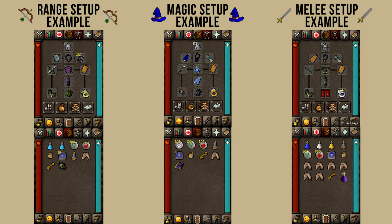With every inventory setup I'm showing you, I'm also bringing a dusty key. If you have 70 agility, you do not need to bring the dusty key because there is a pipe shortcut that will get you straight to the blue dragons. If you don't have 70 agility, you will need to bring a dusty key in your inventory in order to access the blue dragons.